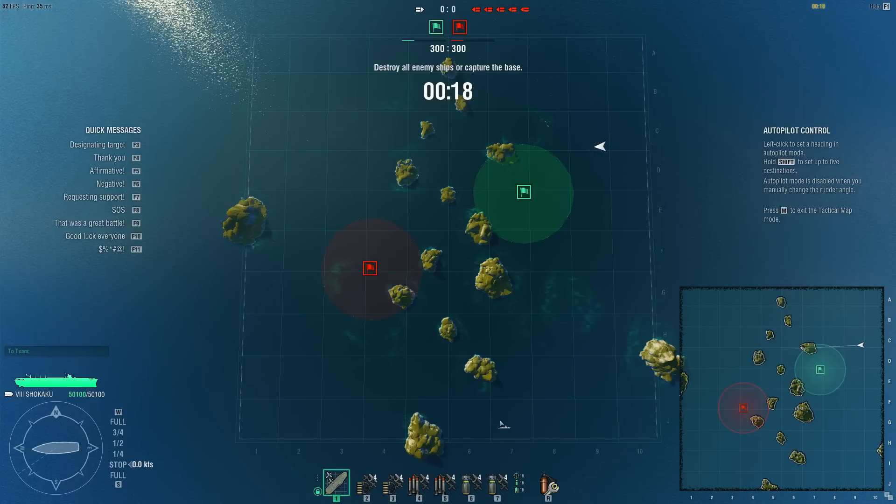For example, the Shokaku has three loadouts, so you have to build three of them. So instead I tried a different approach, which will probably be a little easier to set up for most people, simply because you don't have to set up Shokaku 1, 2, and 3 and know which one is which. Instead, you can use the task force system.